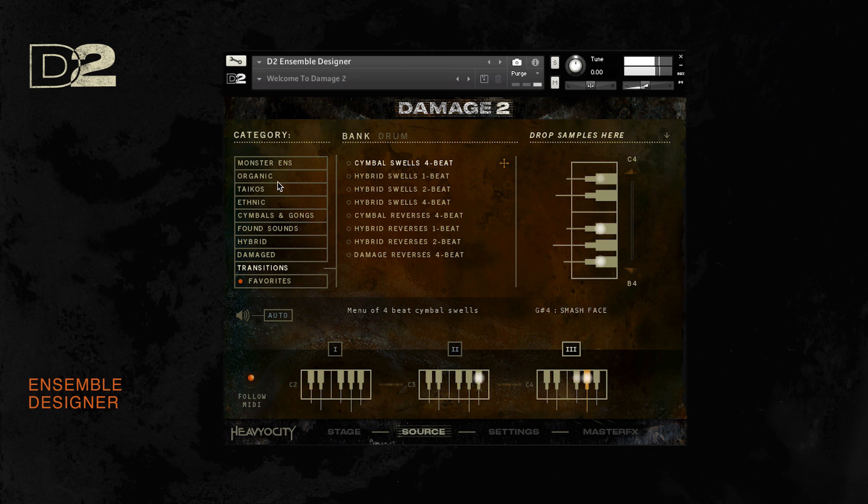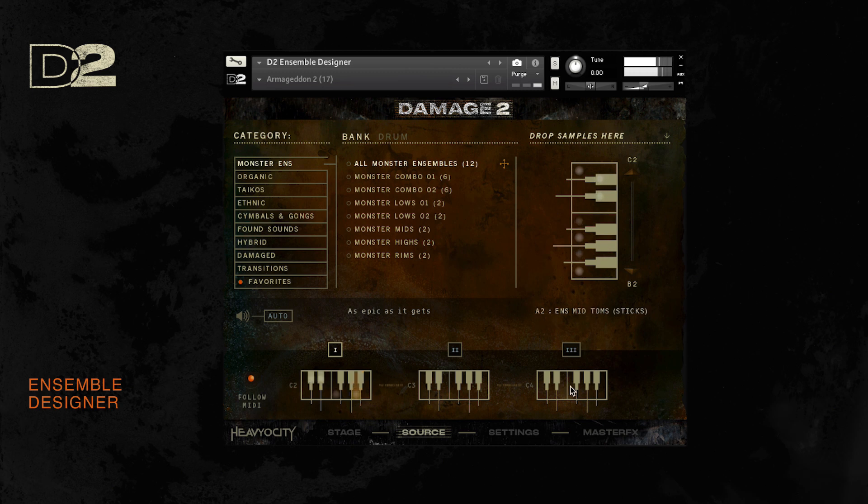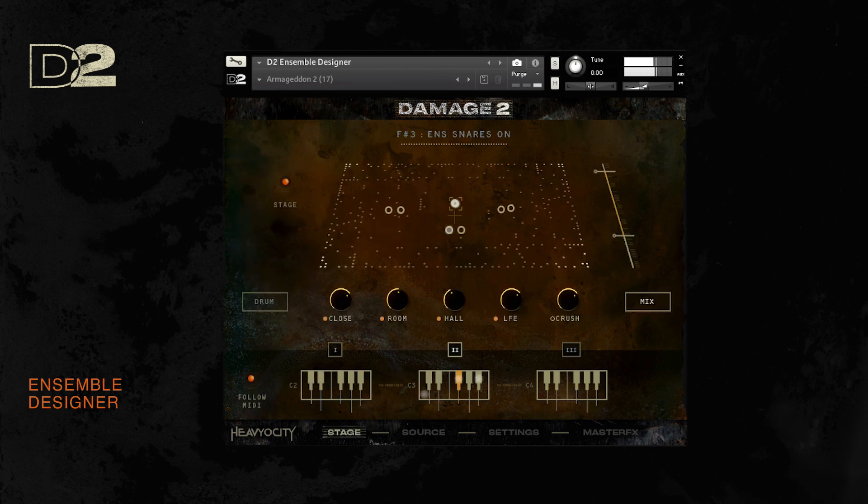This way, you can craft your own preset in no time and get right to what matters most. The ensemble designer stage page gives you an accurate visual representation of where each of your mapped 36 sound sources are located, giving you maximum control over the stereo field for each of your three octaves of cinematic goodness.